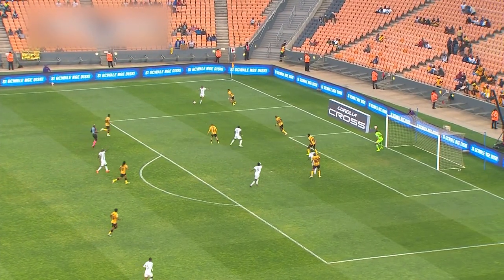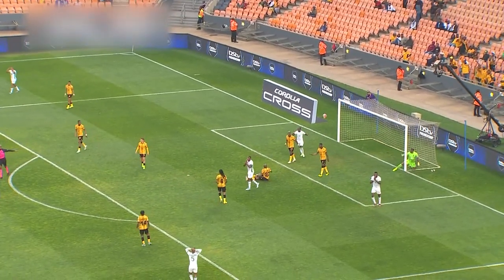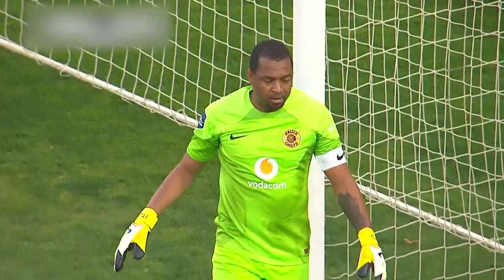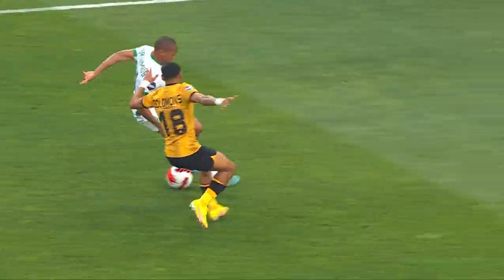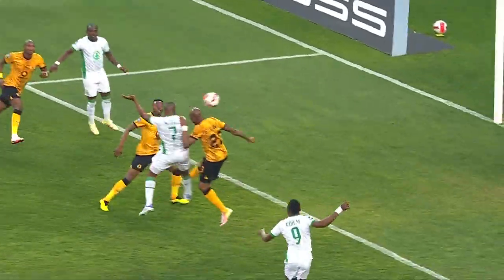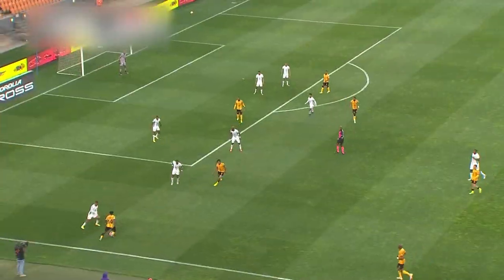Hanemub with a run. Hanemub with a cross and the header is just wide of goal. Good movement all round from Amazulu and Thule with the final touch — Thule just wide. That's where he becomes so dangerous, peeling off to the far post. Brilliant cross with the right foot — the weaker foot — and then Thule just could not steer it on target for Amazulu.